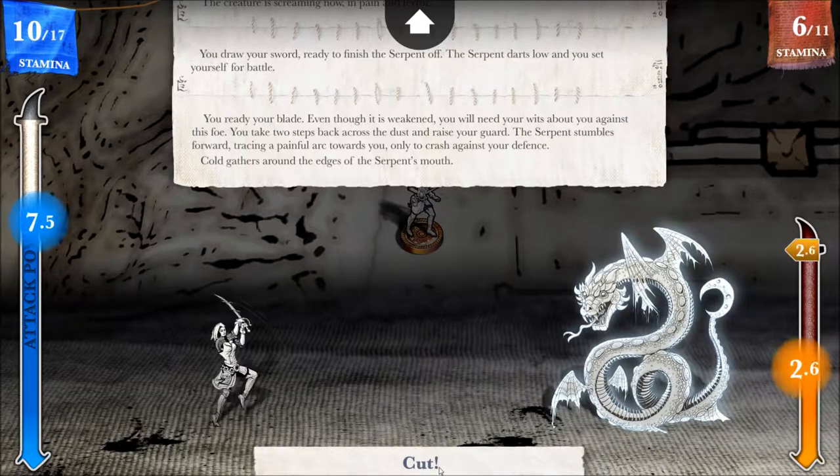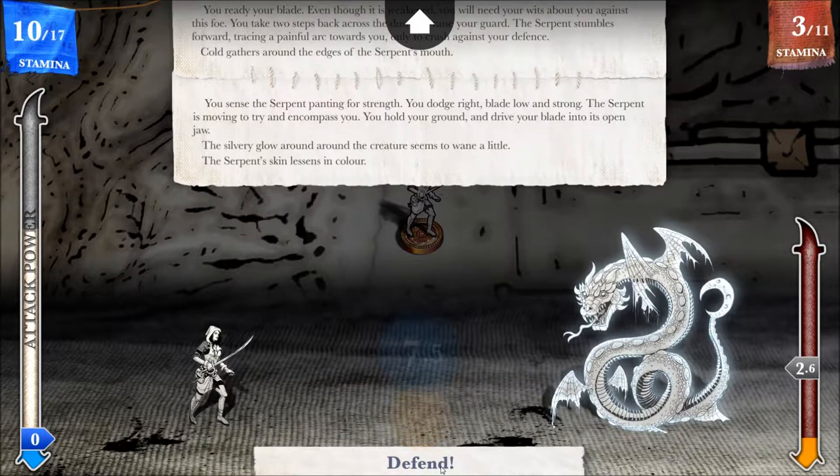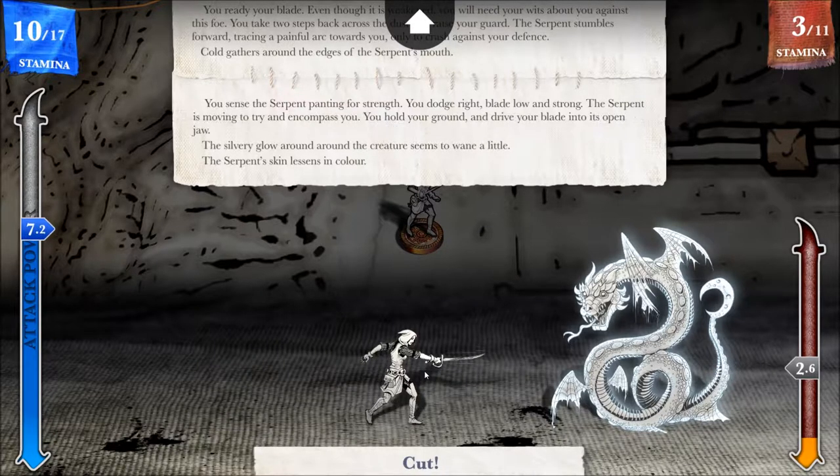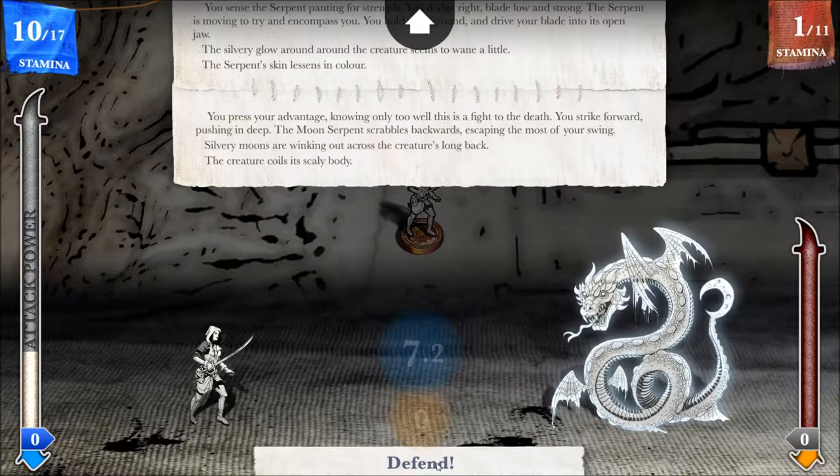I'm going to do a cut here. Chopped it right in half of the points it had anyway. You sense the serpent panting for strength. You dodge right, blade low and strong. The serpent is moving to try to encompass you. You hold your ground and drive your blade into its open jaw. The silvery glow around the creature seems to wane a little. The serpent's skin lessens in color. You press your advantage, knowing only too well this is a fight to the death. You strike forward, pushing in deep. The moon serpent scrabbles backwards, escaping most of your swing. Silvery moons are winking out across the creature's long back.